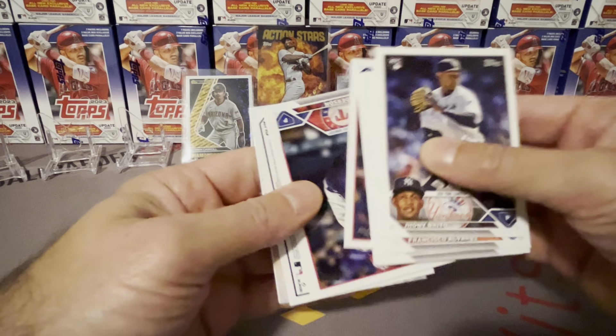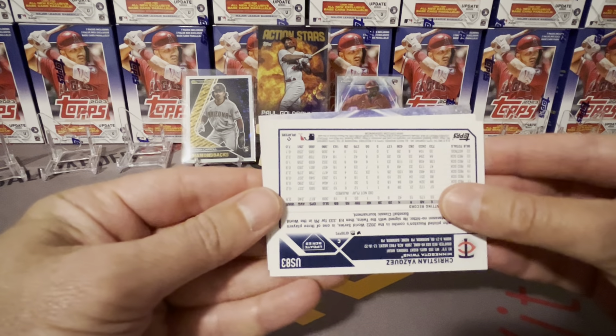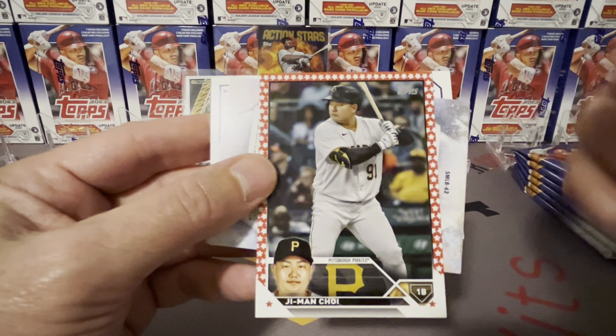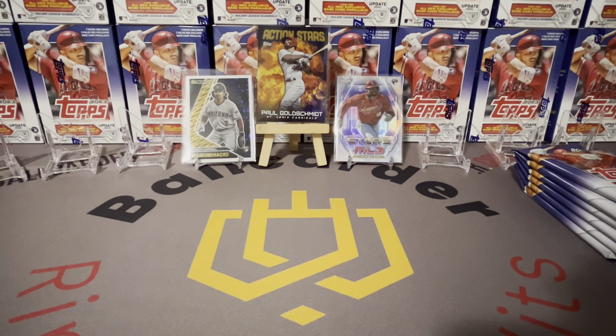Oh — backwards card. Two backwards cards! Christian Vasquez — that's a rainbow foil. And then numbered 76 — that's an Independence Day card! G-Man Choy, yes! Independence Day, there you go. I like G-Man Choy — played for the Rays for a while, really good player, kind of underrated. Cooper Hummel orange and black — another Independence Day! That's two Independence Days in the case so far. I like the Independence Day we got a few videos ago a lot better though — Mike Trout.